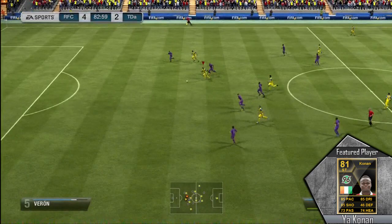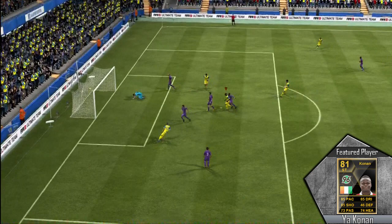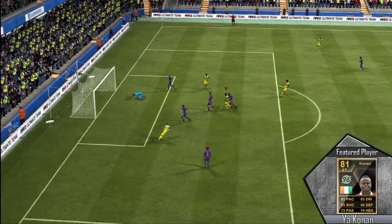He also has 4-star weak foot, which definitely helps out — that would be his left foot. He's also very small in stature, so his dribbling seems really excellent. Here's another example of his strength, kind of holding off the defender with his back arm and then being able to slot that one away with his strong foot, in addition to his shot power.